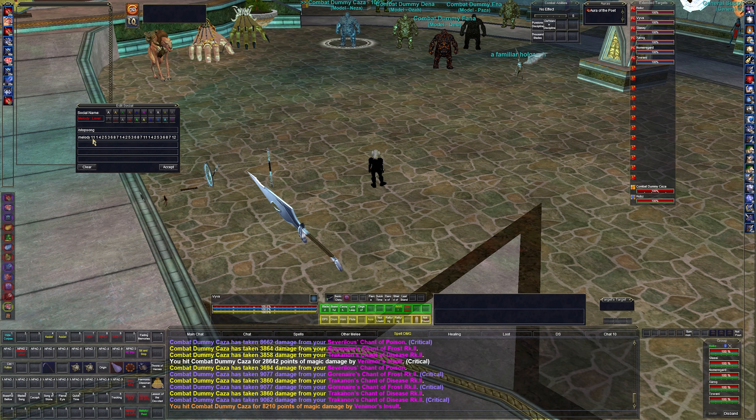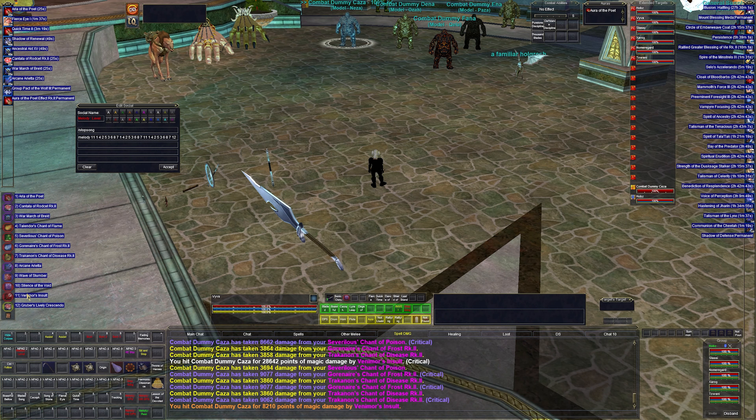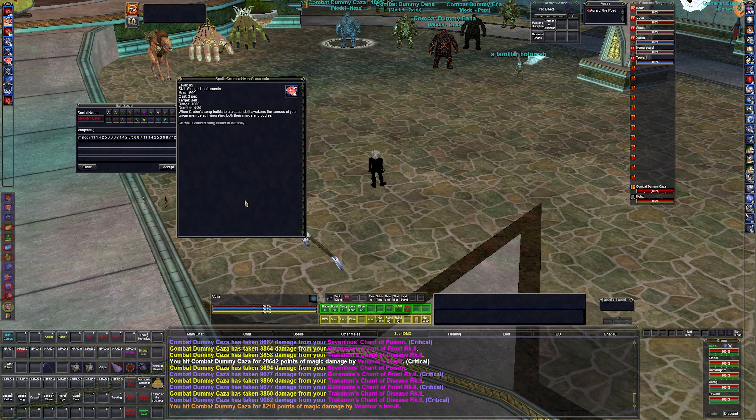So the pattern is: insult, rotation, rotation, insult, rotation, crescendo. Crescendo has about a 30-second window, so every three rotations seems about right. It's a burst of mana that comes back to the group at the end of crescendo, so I don't need it refreshed every cycle. At 125 I have a different rotation mapped out, but for now this works really well.